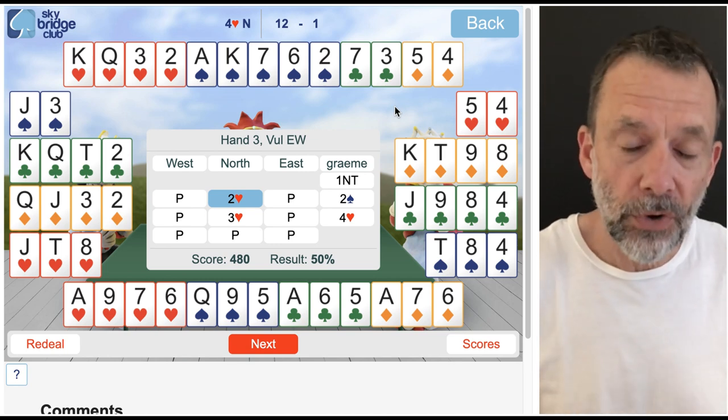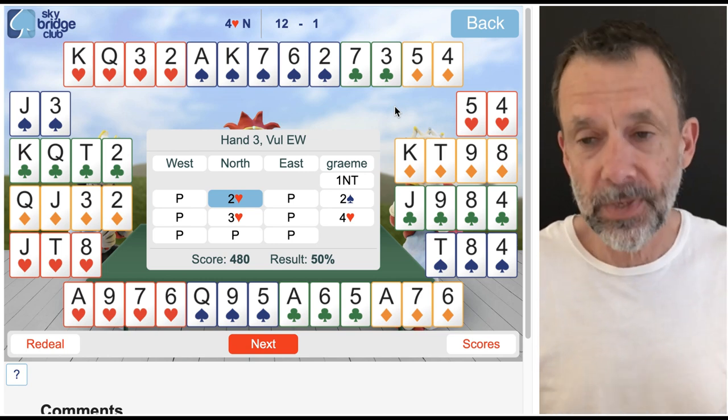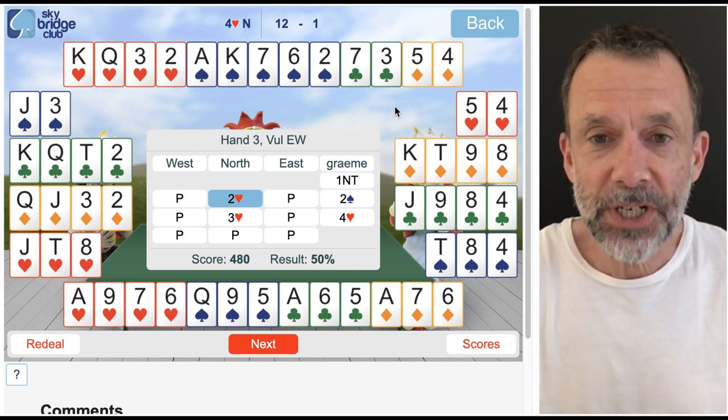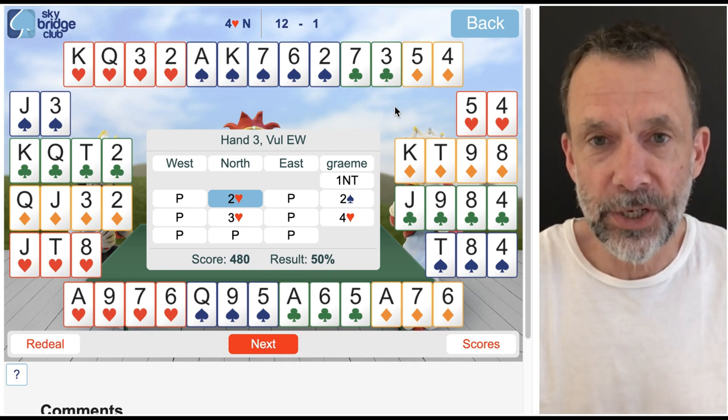So instead of making eleven tricks which I did when spades were trumps with the five-three fit, I made twelve tricks with the four-four fit. It doesn't always work out like this, and it's good if you've got a good trump suit, but sometimes when you hear people talking about why it's better to play in a four-four fit rather than a five-three fit — if you've got a good trump suit like this, there you go, that's the reason. Quite an interesting hand. Thanks so much for watching, have fun with that one, and I'll see you next time.